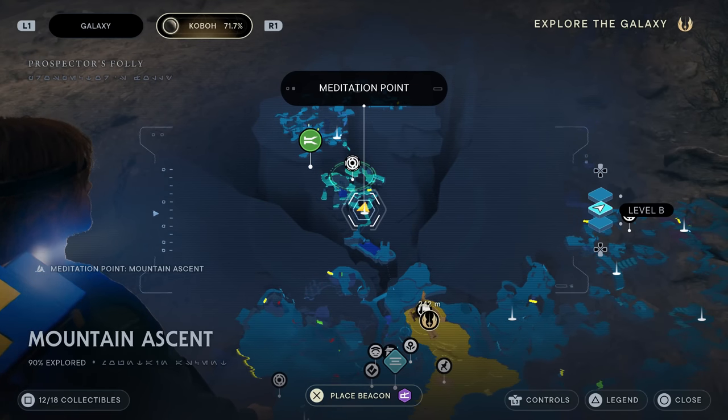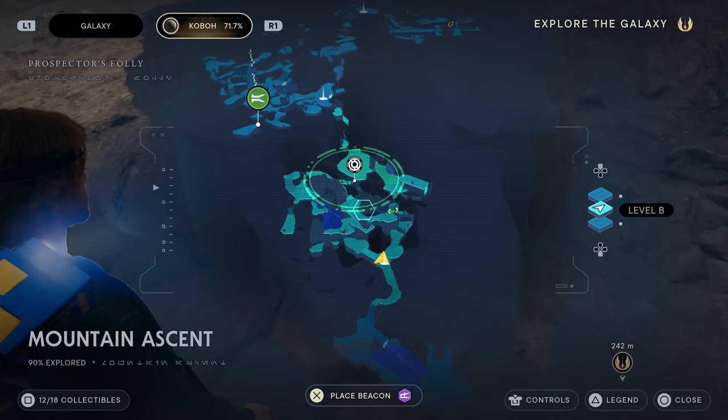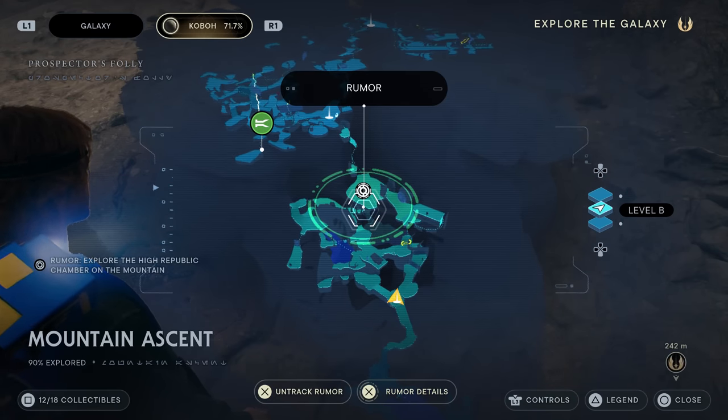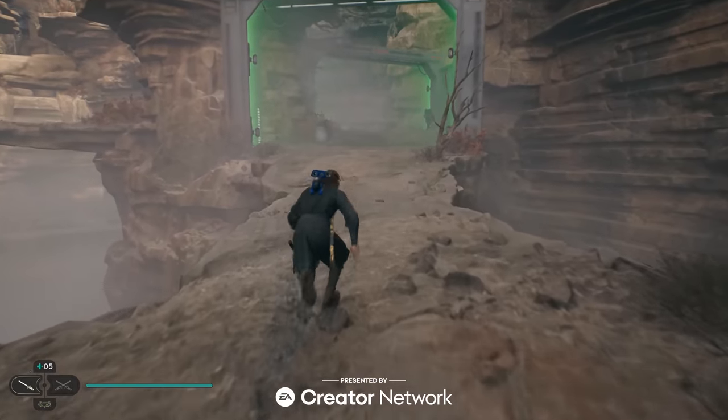There are seven Jedi chambers and this is a 100% walkthrough of the Chamber of Detachment. I'm on Kobo near the mountain ascent meditation point and I'm going to head over to the rumor on my map, which is going to be the Jedi Chamber.